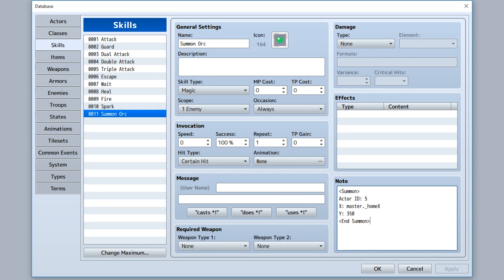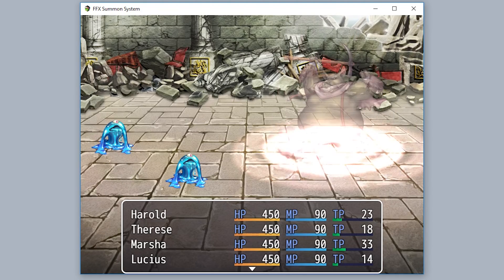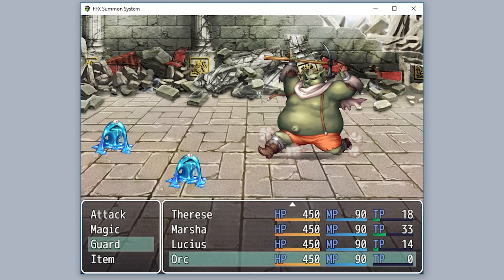It's very simple. Say, for example, you want to take this skill right here — the Summon Orc — and make sure when this orc is summoned, the party is replaced. Simply use the note tag 'Summon Replace Party' in the skill note tag box like that. And now, in game, when this skill is used, the party will exit the battle, and then our summon will appear, and now we'll have control over our summon instead of the party.